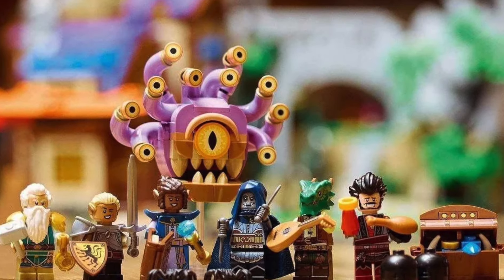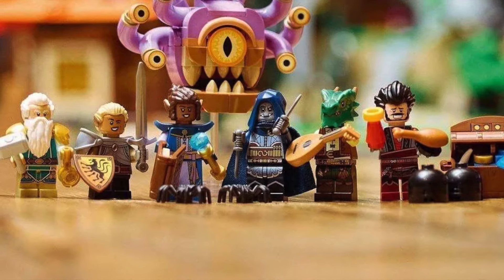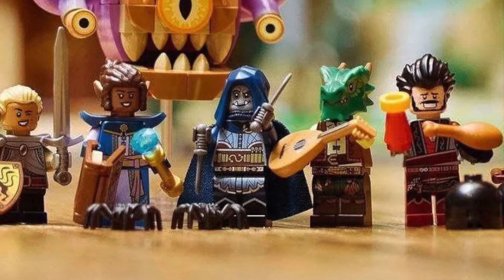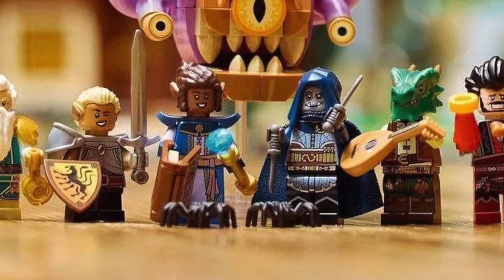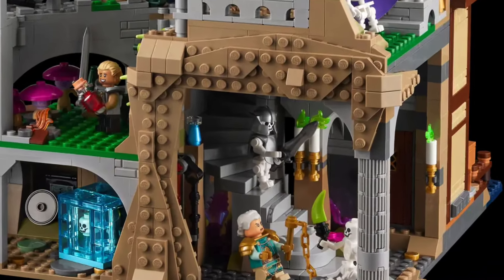Three, the minifigures are few, but excellent. The dwarf and the dragonborn are near perfect, in my opinion, and none of the others are obviously bad. The torso and leg prints are all highly detailed, and should be great for making custom minifigs as well. The only shame is that there aren't more. The set does include three skeletons, which definitely helps, but it does feel a little bare nonetheless.